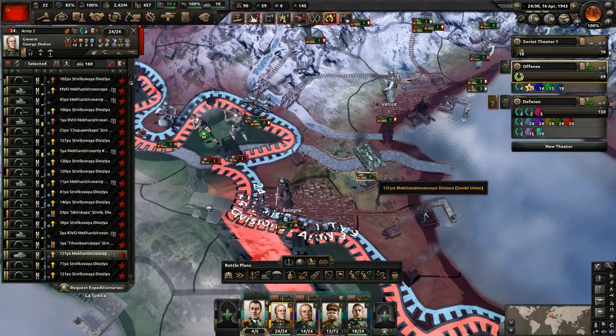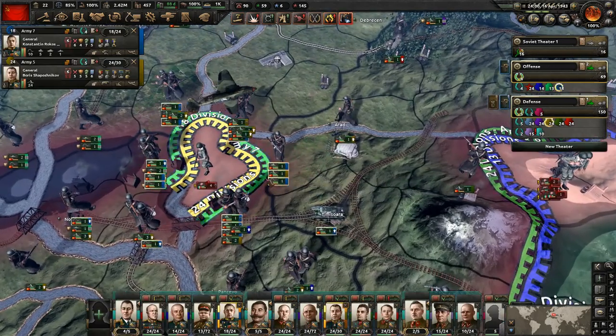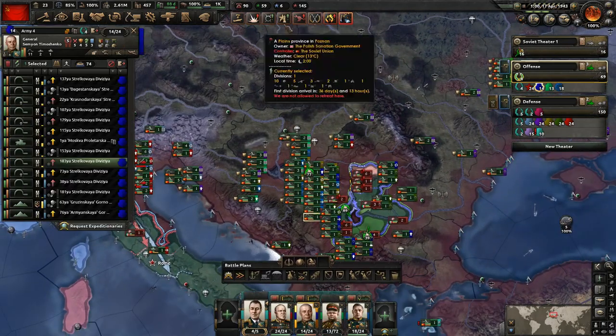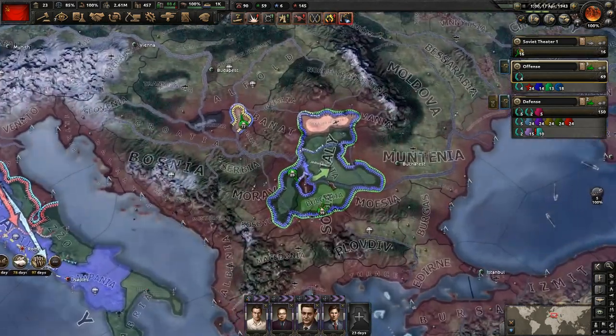Let's sweep across here — tanks moving down so they can start pushing forward. We've almost gotten them wiped out, so let's just finish this up. We did get the cypher for Japan — fantastic. Next, I guess we'll just keep on working on the Germans, not that it matters.